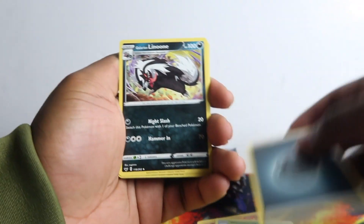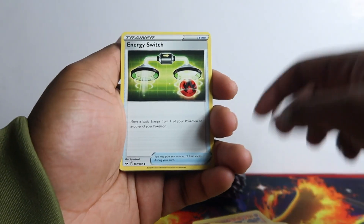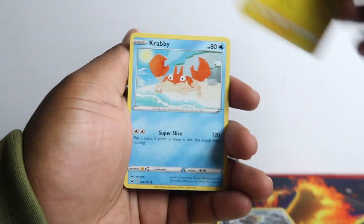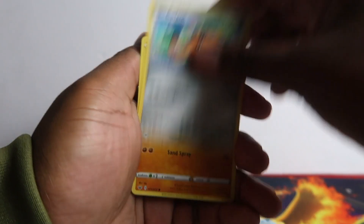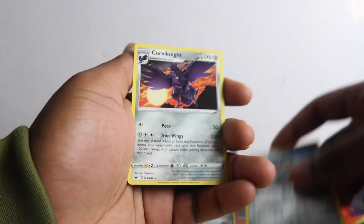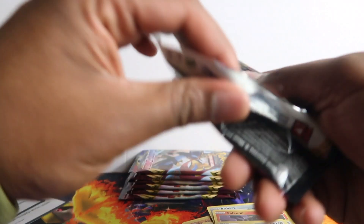Energy switch, Bisharp, Yamper, Krabby, Cufant, Battle Tower, Sandile, Galarian Meowth, and Cramorant regular rare. Three packs in and not one hit - what's going on? Last time we were getting hits off the hits.